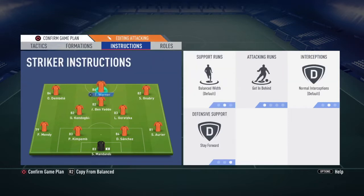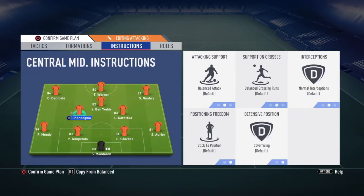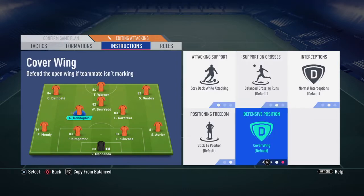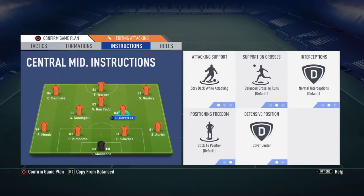It's so important to have these custom instructions — whenever you get the ball back, these guys are just going to be up front and look for the quick counter-attack, which is going to be amazing. For your CMs, put 'stay back while attacking' and 'cover center.' They will still be involved in scoring goals — they will go forward — but with Kondobia and Goretzka being such amazing all-around players with high stamina, they'll run back and forth without getting tired.